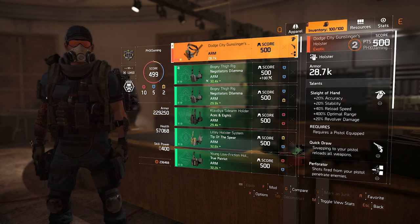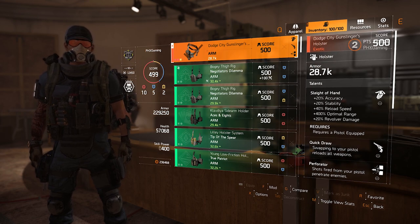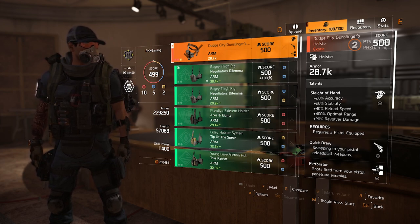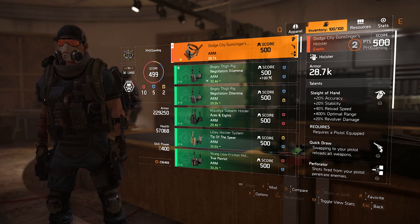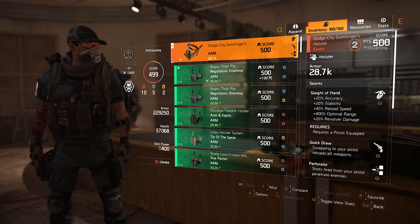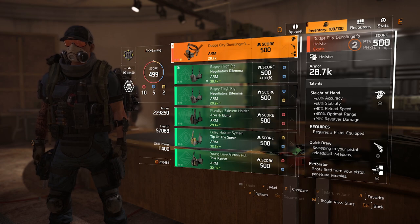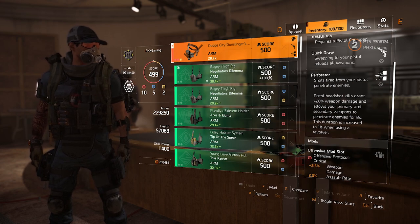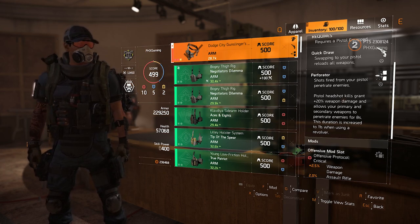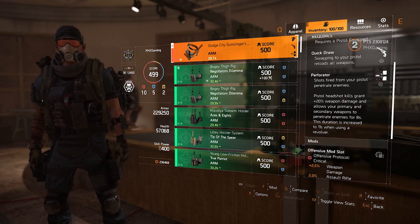Dodge City Gunslingers Holster dropped at 500 gear score, or crafted at 500 gear score. The talents on it are: Slave Hand — 20% accuracy, 20% stability, 40% reload speed, 400% optimal range, 20% revolver damage. Requires a pistol equipped, though the 20% revolver damage does recommend using a revolver. Quick Draw — swapping to your pistol reloads all weapons. And then Perforator — shots fired from your pistol penetrate enemies. Pistol headshot kills grant plus 20% weapon damage and allow your primary and secondary weapons to penetrate enemies for 8 seconds, increased to 11 seconds with a revolver.